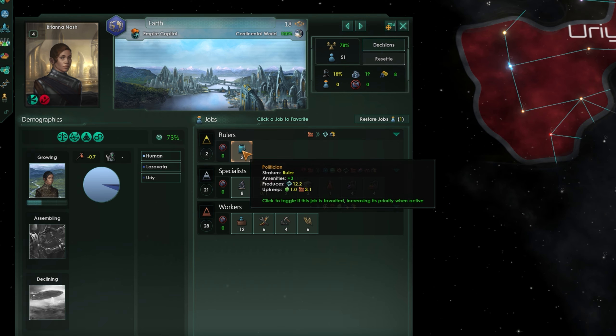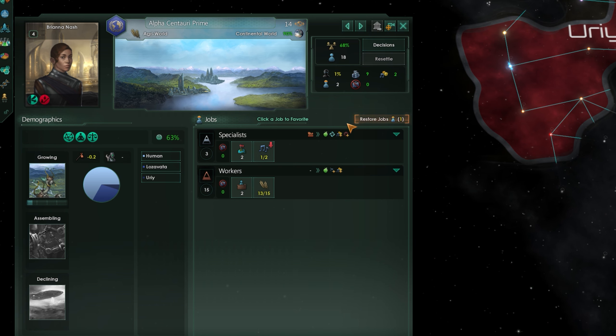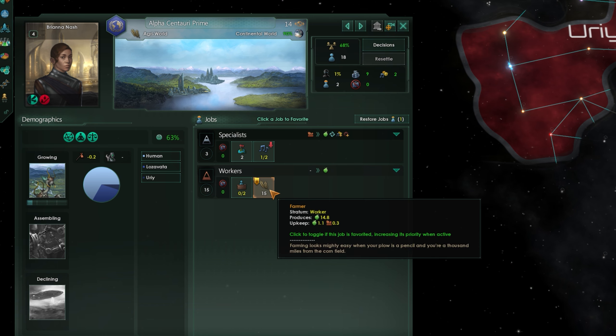A quick side note: I haven't touched on the population tab, because it takes like five seconds to explain and can pretty much be ignored 99% of the time. It shows all the different jobs on planets, and you can click on a type to prioritize that job being filled before others. If you leave it alone, most of the time it'll fill up equally over time anyway.